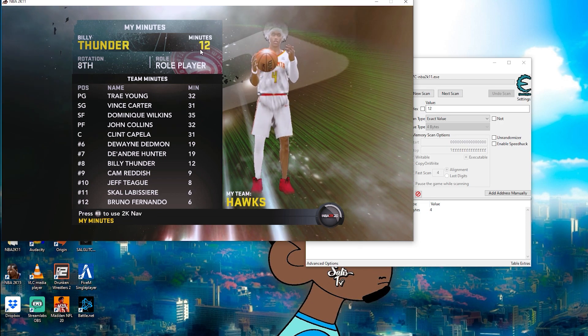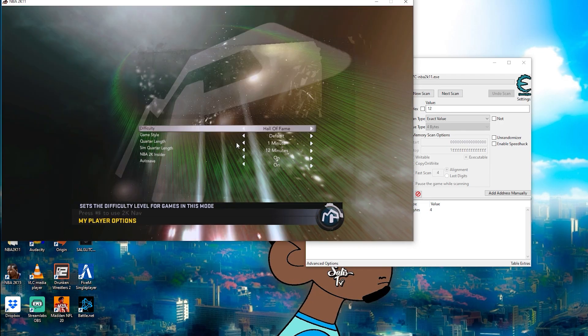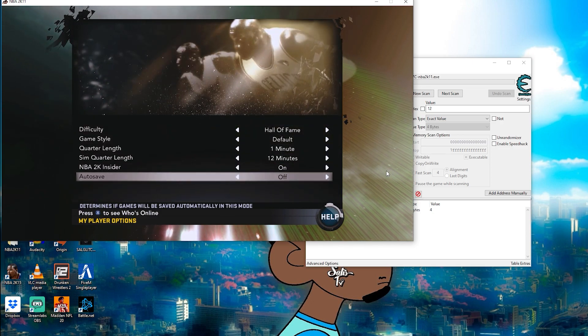Go to search and type 12 in the search bar in Cheat Engine just like you did with the skill points, hit new scan. That 12 is going to bring up a whole bunch of codes, so now what you're going to need to do is play a game.